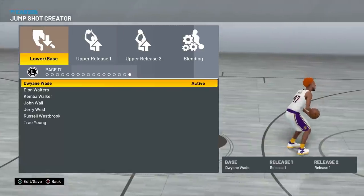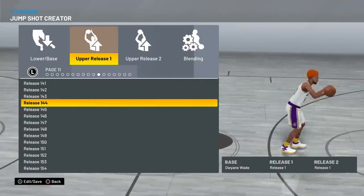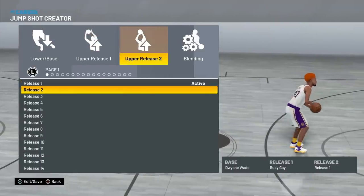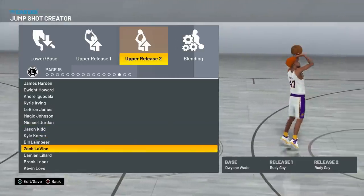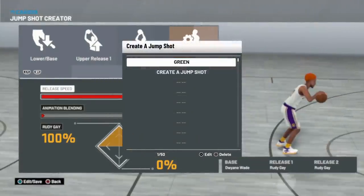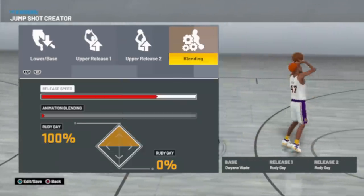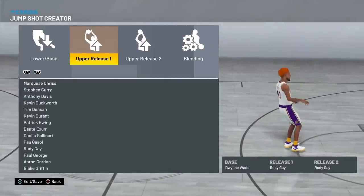I don't know what's up with this base y'all, but it's just easy. A lot of people thought I was probably using 98 — no, it is D-Wade base. D-Wade base with Rudy Gay release. And you need to pay attention: it's both Rudy Gay release, and the jump shot speed is very important. I don't go the fastest jump shot — I actually go 1 from the highest. So I go D-Wade base, Rudy Gay, Rudy Gay, and then 1 from the highest on the fastest.